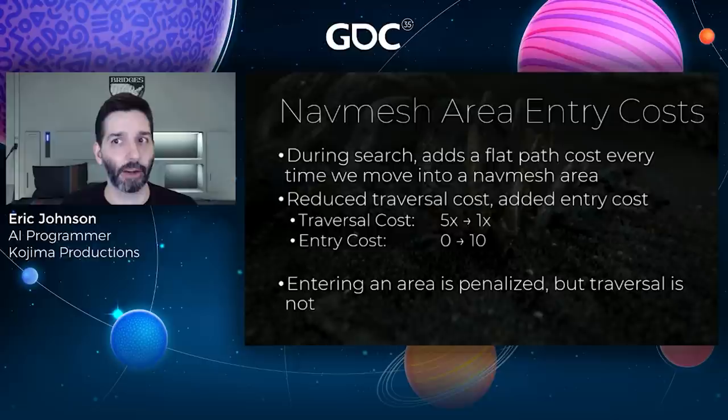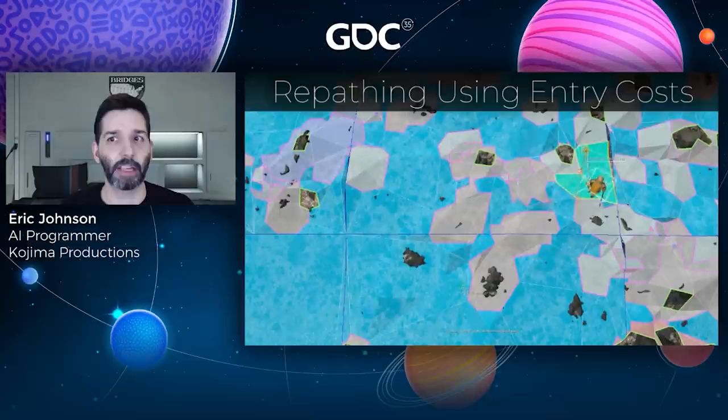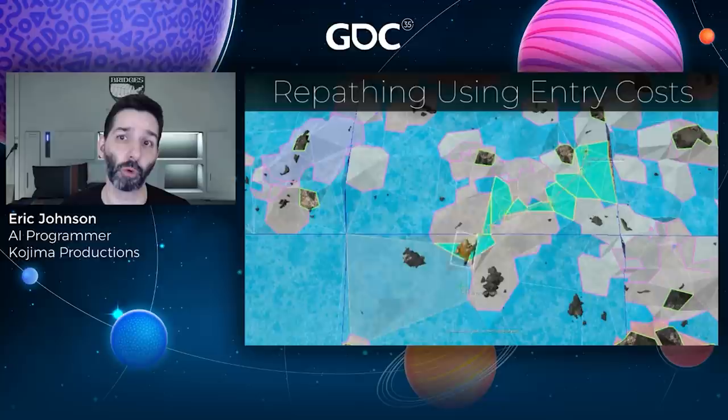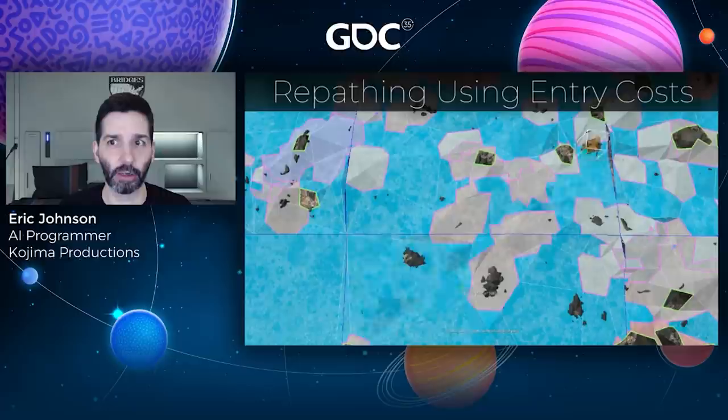We wanted enemies to avoid high cost areas, but if they entered one by accident it would usually only be for a moment, so they might as well keep going. So to discourage agents from entering high cost areas but commit to walking through one if they stepped into one, we extended nav mesh areas to support not only traversal costs but an entry cost as well. A path receives a one-time cost penalty for moving into a nav mesh area. For rocks, we reduced the traversal cost to the default and added a large one-time entry cost instead. Once inside, rocky areas would be treated like ordinary nav mesh, but while outside, NPCs would still prefer to avoid them.